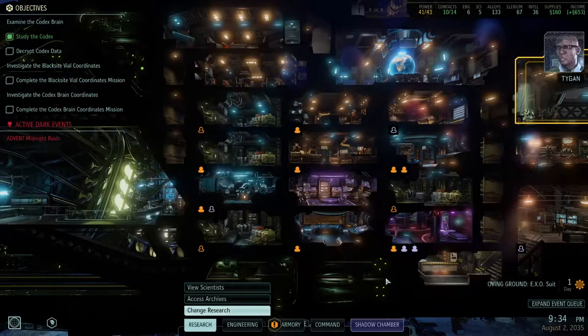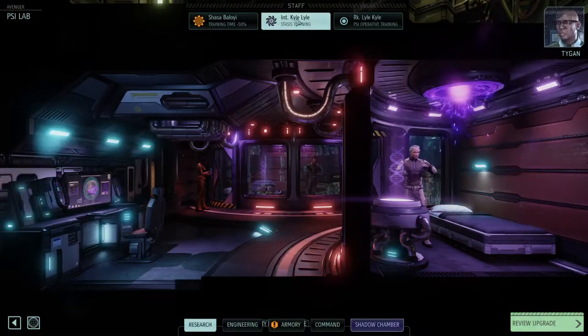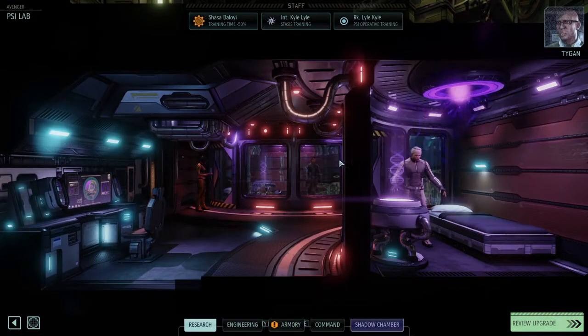It doesn't seem like the aliens are doing enough damage to one-shot us, so being able to kill them more quickly is of greater interest to me than getting more armor. I'm not doing this because I'm hoping I'll just kill enough of these things and then we can get a free autopsy automatically. Over here in the Psy Lab we have Kyle Lyle and Lyle Kyle getting their Psy Operative Training on.